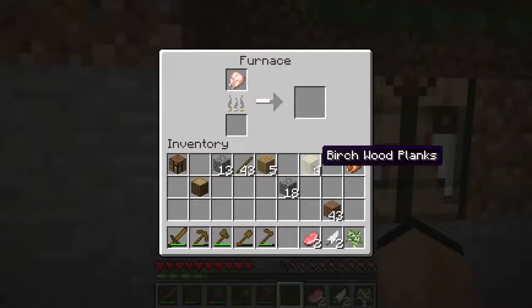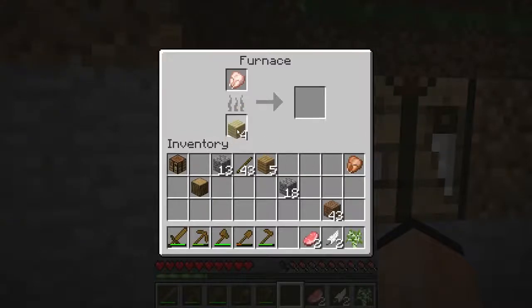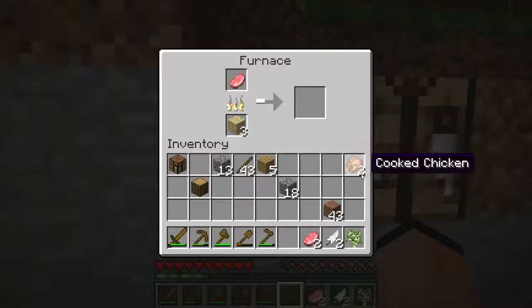And now we have a piece of cooked chicken. You can also burn the planks — we can use sticks, planks, and basic wood as fuel. But ultimately what you'll really want to use is coal.